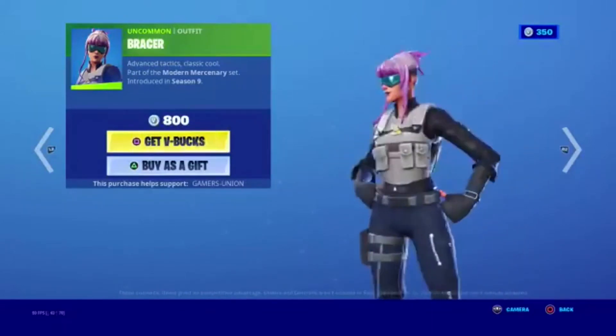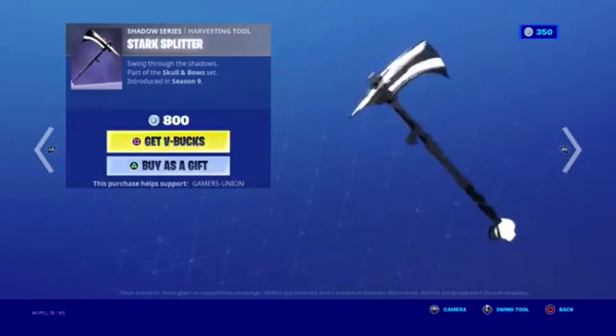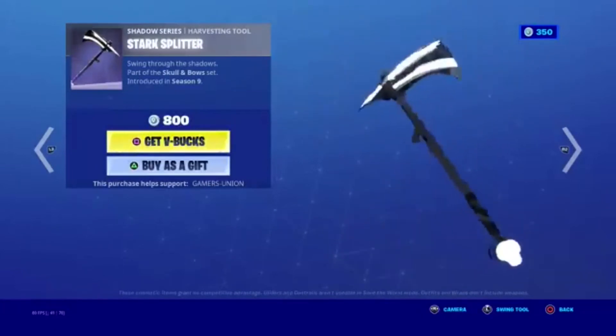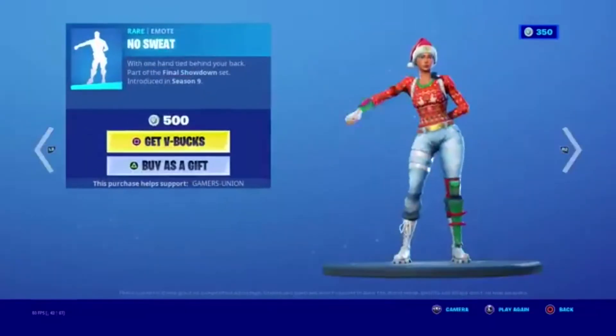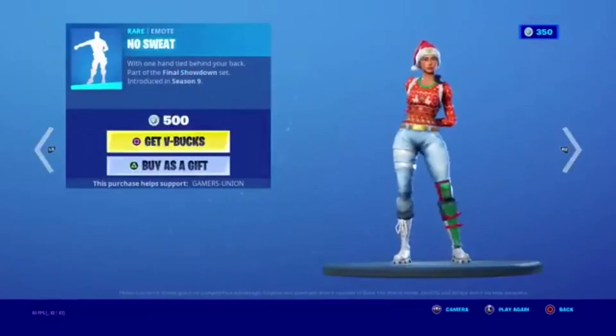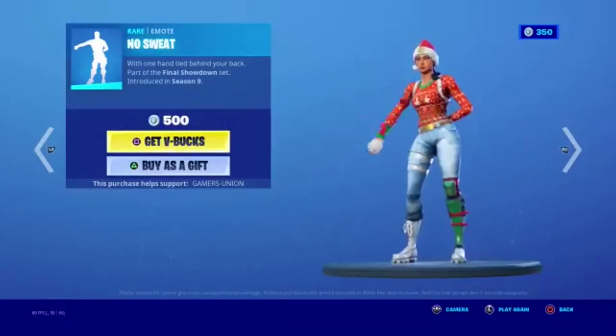Shadow Series — Dark Splitter pickaxe, 'Swing Through the Shadows,' part of the Skull and Bow Set, in the shop since Season 9 — it is 800 V-Bucks. Another item in the shop since Season 9 is 500 V-Bucks.